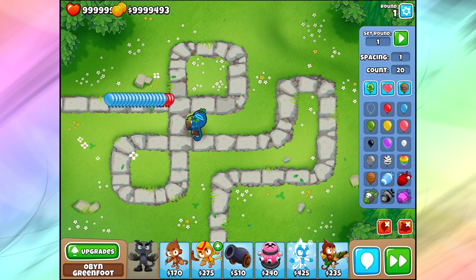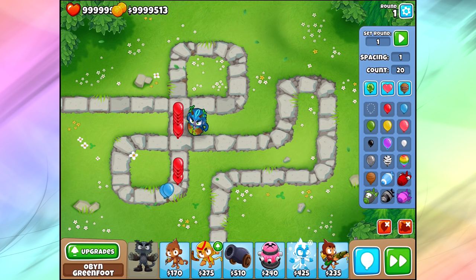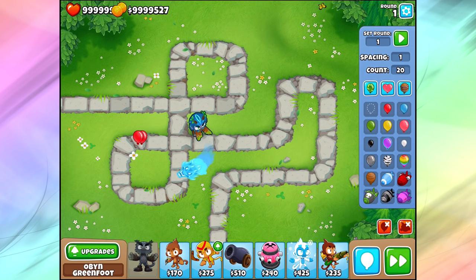As a 0-0 tower, if we send out 20 bloons, very similar to both Gwendolyn and Quincy with a slightly slower attack speed. He pops about 4 bloons per shot — his attack actually goes through the bloons and sort of heat-seeks to the next bloon. One thing I should note is that he cannot pop camo bloons or purple bloons the entire game.